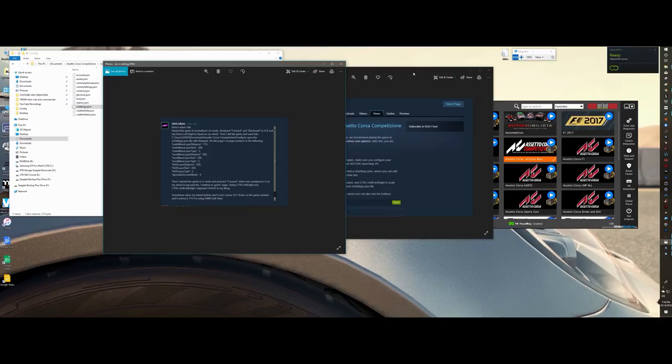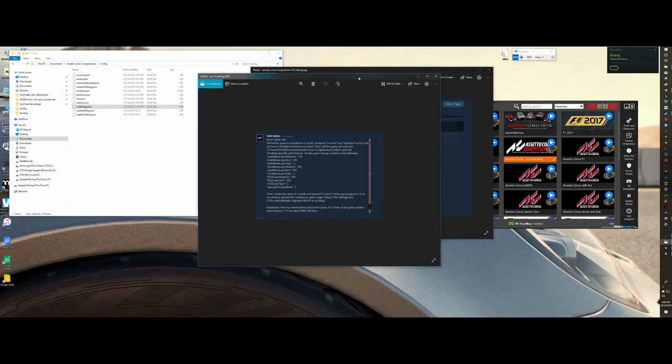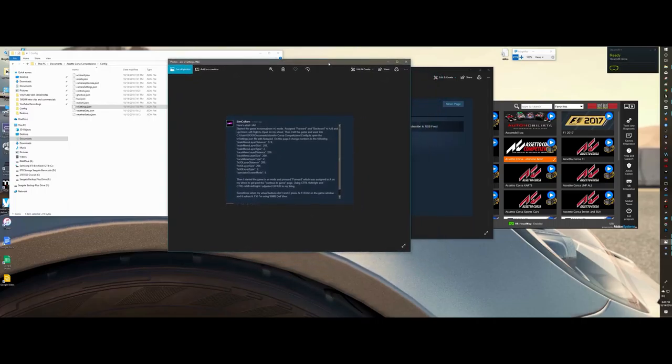I'm not going to show you the 2D screen — I'm just going to jump into VR. I am using the Samsung Odyssey, so your FPS is going to be hindered even more with that than, say, an Oculus Rift. When I first opened up ACC in VR, I couldn't find my menus anywhere.